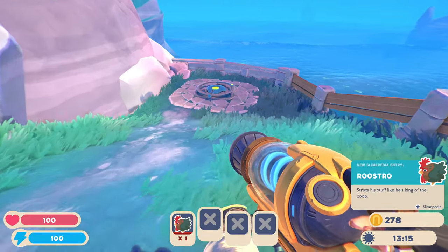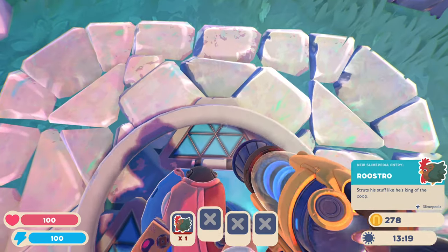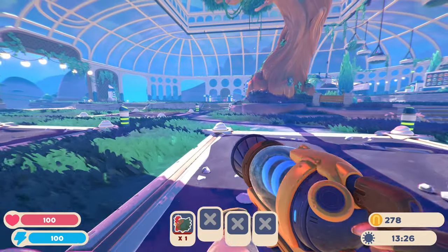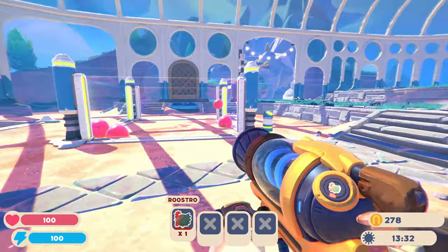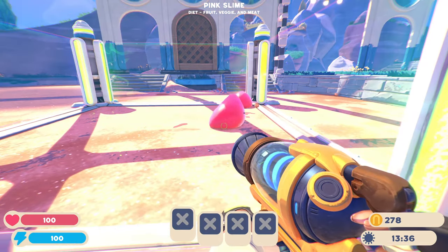That is a big chicken. I don't know what this does yet. I guess you gotta activate it. Okay, I got roostro — struts and stuff. Let me see if I can feed roostro to one of those pink slimes. Select roostro. Okay, let's shoot that one there. Yeah, he ate him.